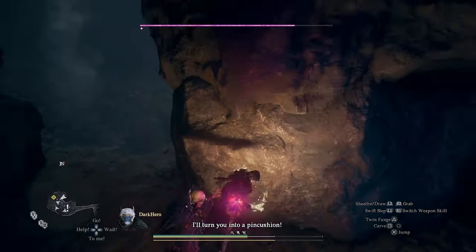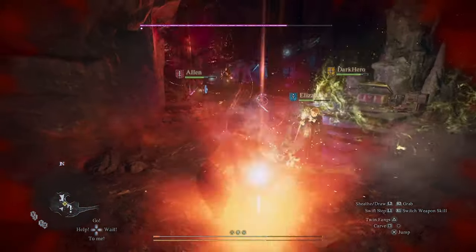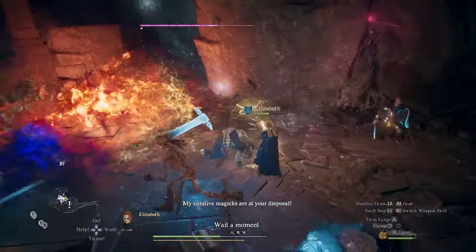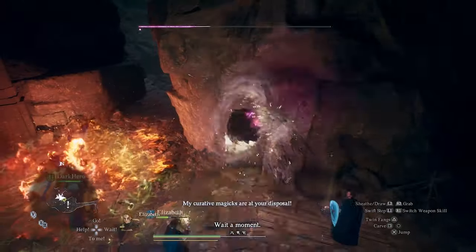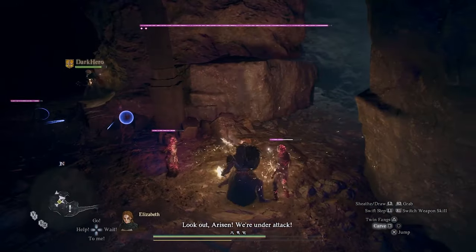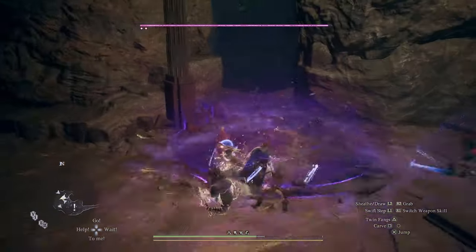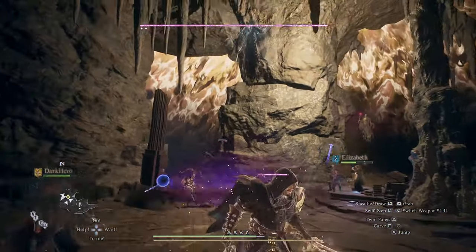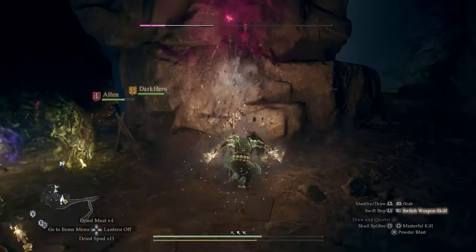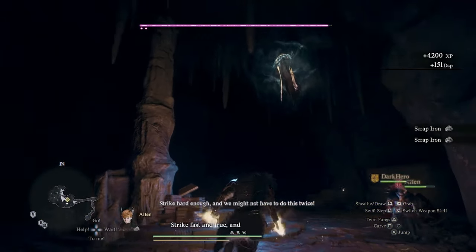Let me try something here. We almost died there. Let's try to get rid of this one first. We do have these soldiers helping us out, which is making our lives a little bit easier. Is he casting a tornado? He is. This one's almost dead — one more skull splitter should do it. And there we go, the first one's gone. Now we gotta deal with the big one.